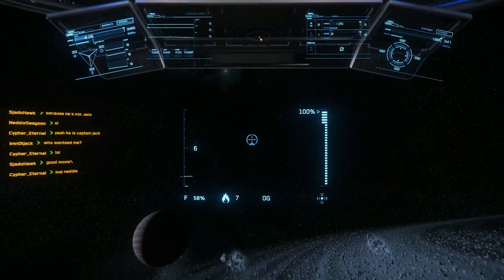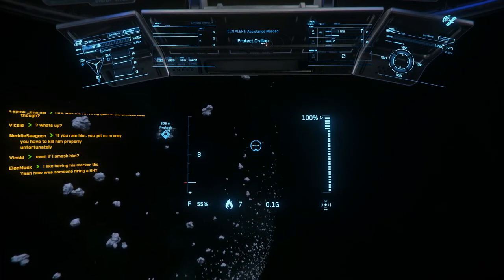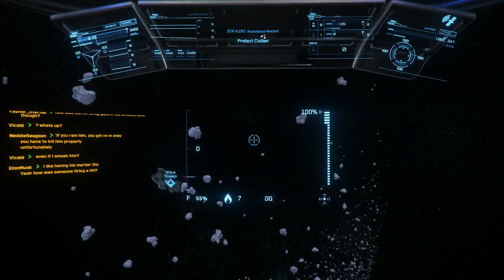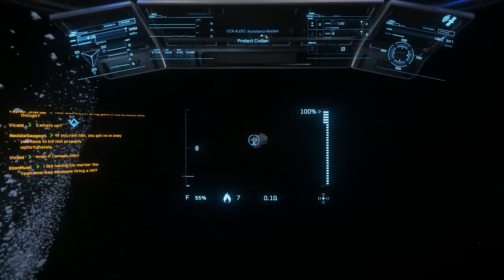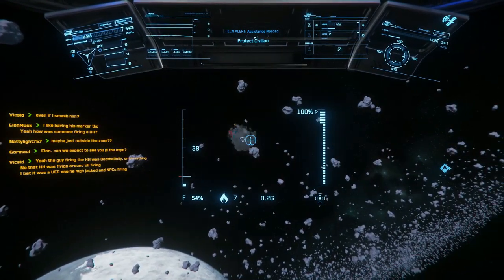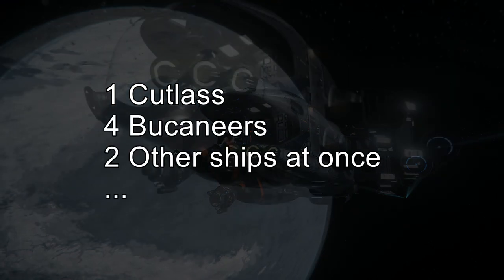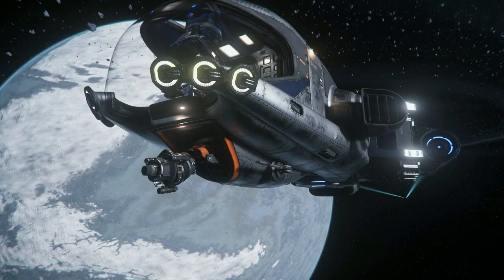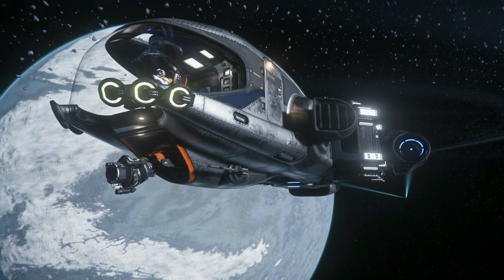My ship was still doing pretty good. I thought: what else can the Battle Prospector do? So I picked up an ECN mission — there were going to be at least two or more ships to take out, and sometimes you get some hard ones. It was a little bit more difficult, but — two ships destroyed, and I was still alive. So I had taken on a Cutlass, four Buccaneers in bounty missions, and two more ships on an ECN mission. And I was still alive. I was feeling pretty good about this.